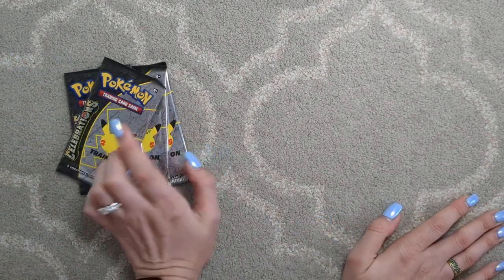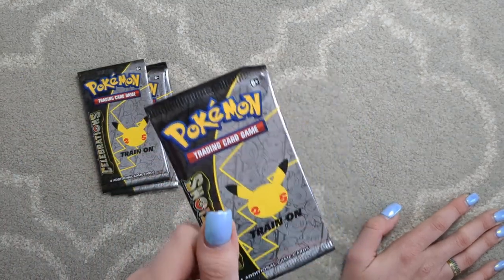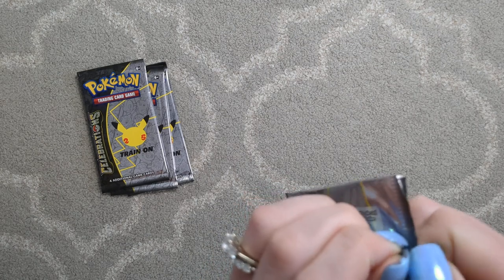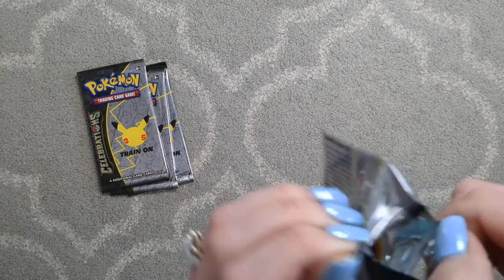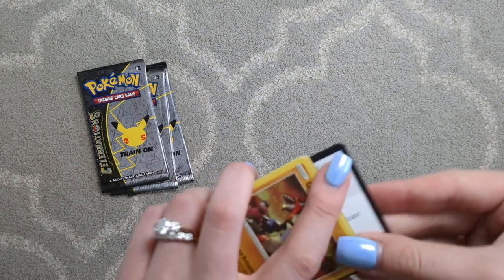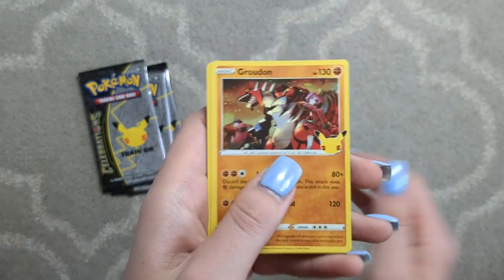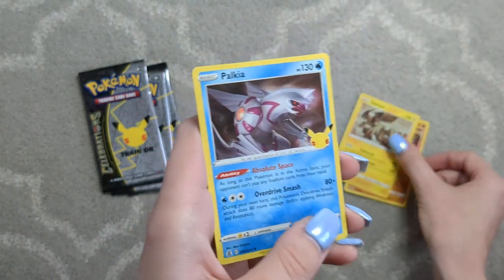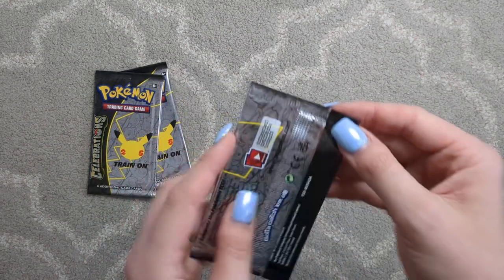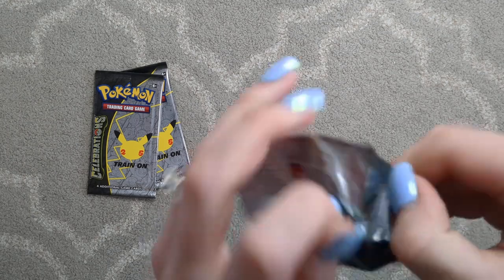Like I said, this is why we're really here. Four cards in each, sixteen cards total. Let's see what happens. This is going to be a short little video today, I think. Maybe I will open another thing that came as a little surprise at the end of this video for those of you who stick around. We have a Groudon, a Zekrom, a Palkia, and a Solgaleo. I still need Lunala after all this time.